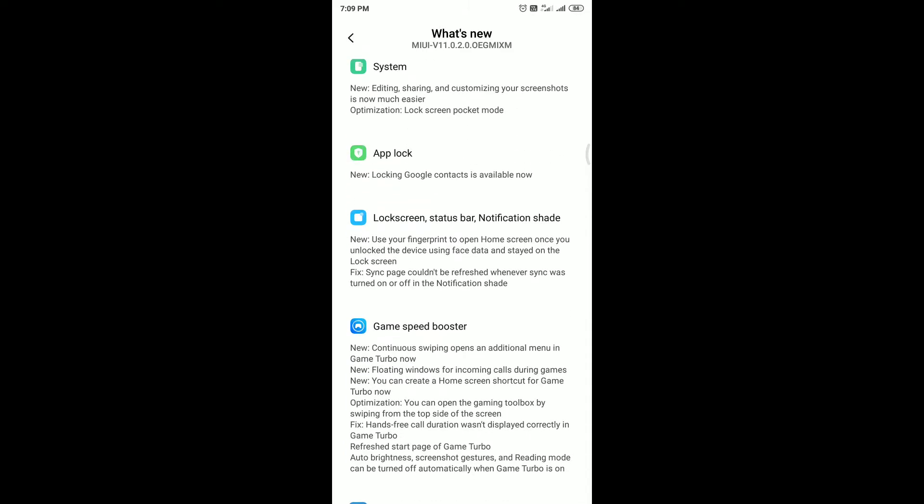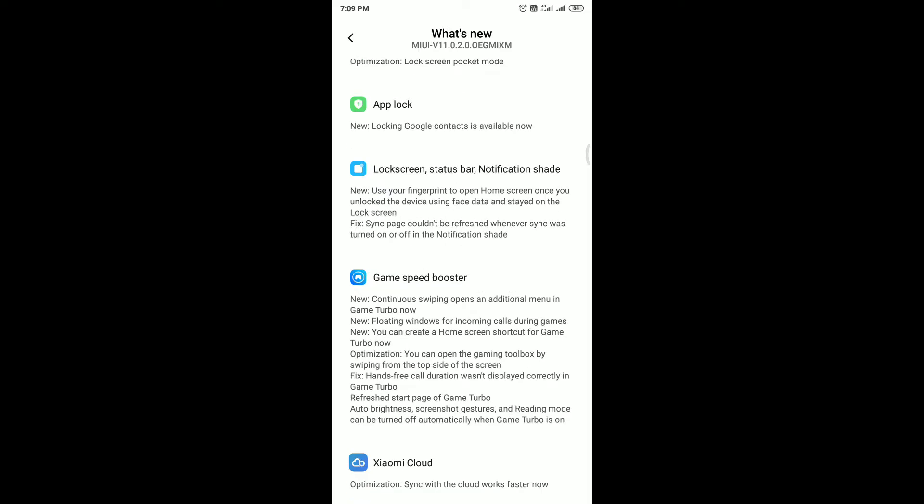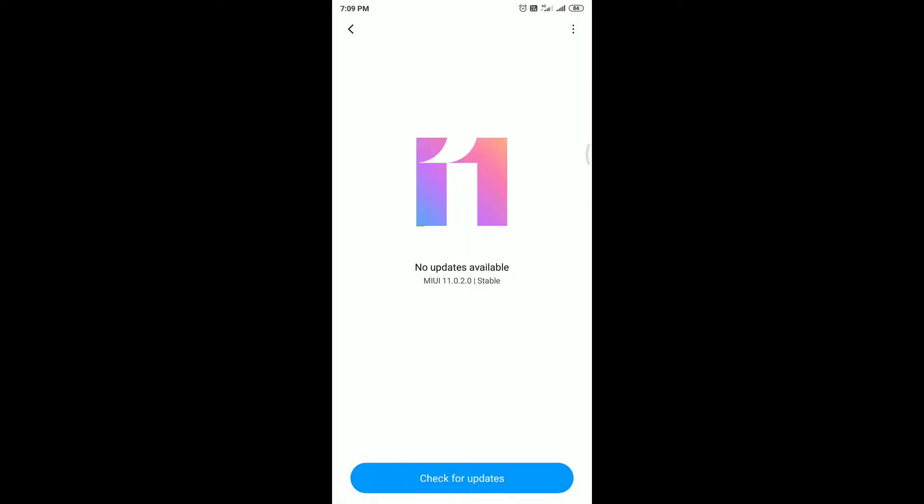App lock is now available for Google Contacts, and we also have lock screen status bar notifications. There's a game speed booster and Xiaomi Cloud now features faster synchronization.